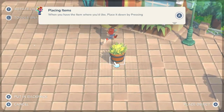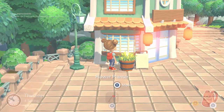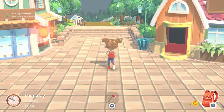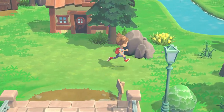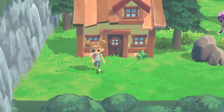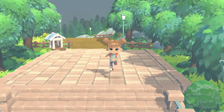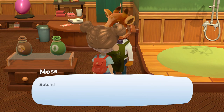We get to place our crafted items out in the town — I love that we can customize where things go! I decide to put the flower planter in front of Omar's inn to thank her for letting us stay when we first arrived. Pip wanted a fence so I'll place that near his house. I hope we get to change our clothes eventually too. We report back to Moss that everything is placed — he says it's splendid and it's helped liven up the town.